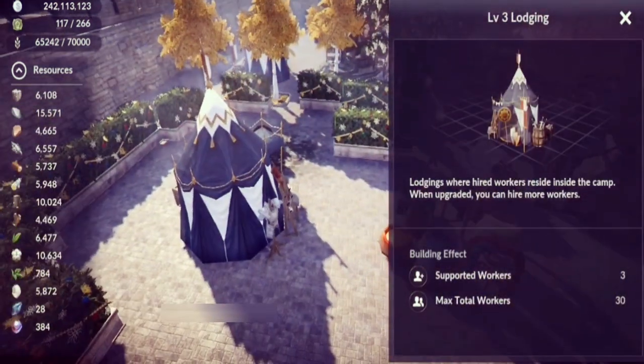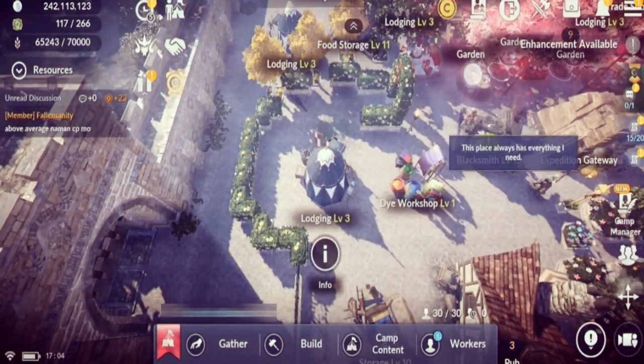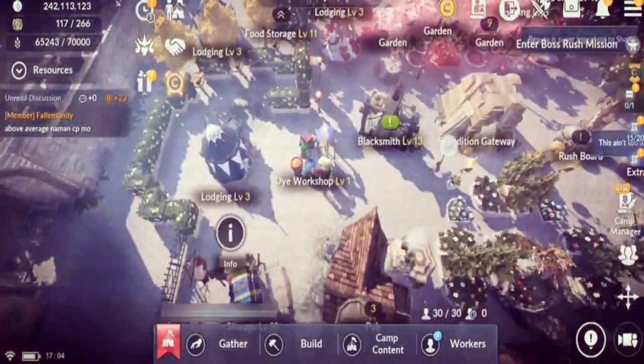The Lodging determines how many workers you can have. Every level of the lodging supports one worker — right now at level 3, that's three workers for that lodging, and I have ten scattered across the camp. Make sure to level up your Town Hall as soon as possible so you can get the maximum amount of workers and more materials.